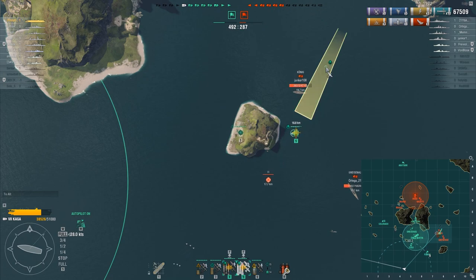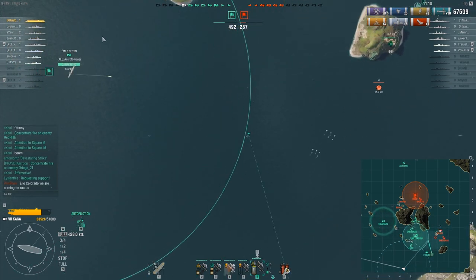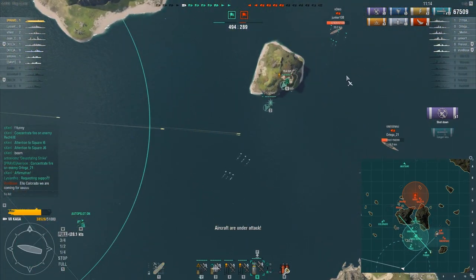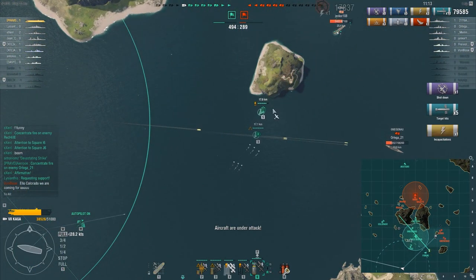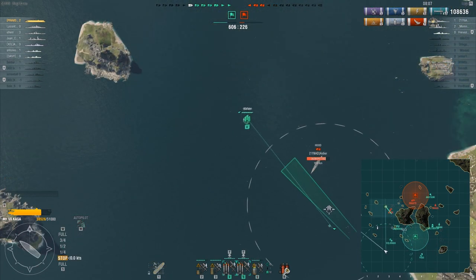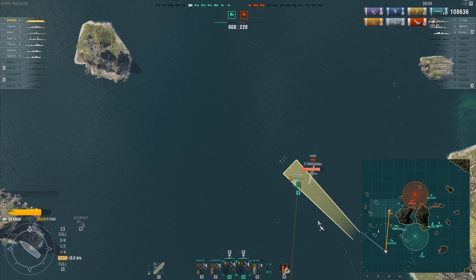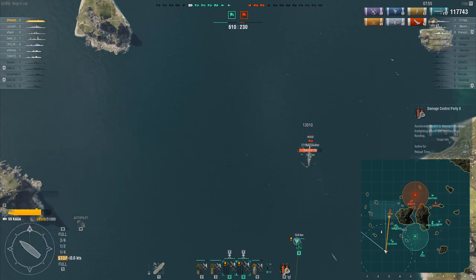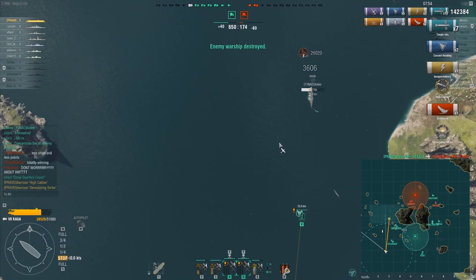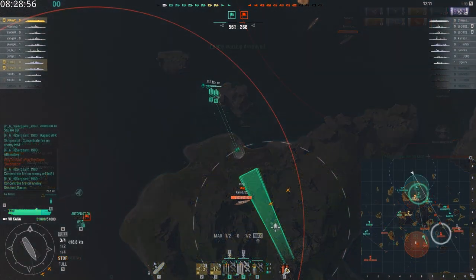Her main drawback is that her planes are all tier 6, which means they have a lot less health and are slower. This isn't as bad as it sounds because her main strike power comes from torpedo bombers, and Hiryu also has tier 6 torpedo bombers, so Kaga is not losing that hard in strike. Kaga also has very accurate dive bombers, but they deal a lot less damage than usual, and there are very few replacements for them, so you are very likely to lose them quickly.